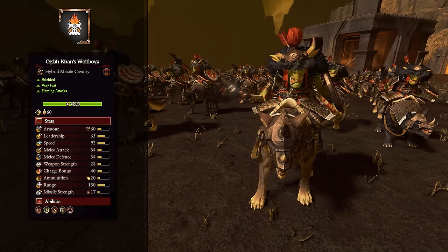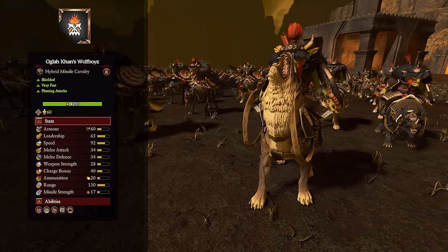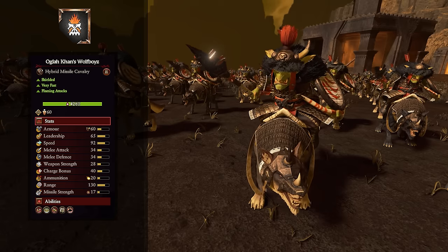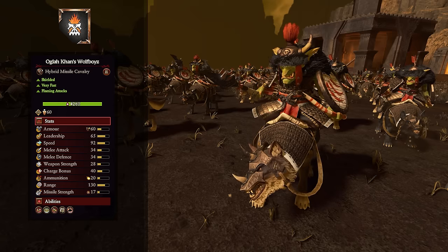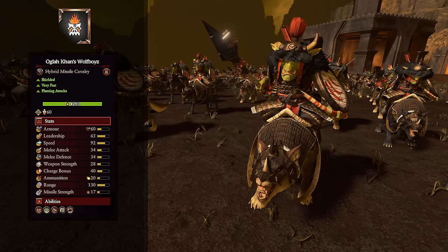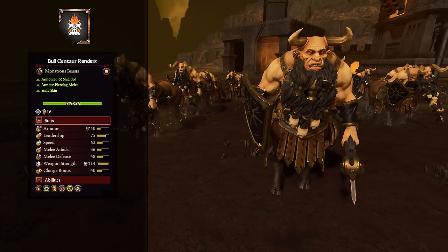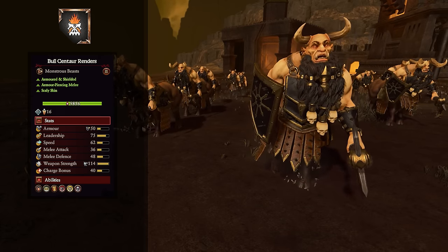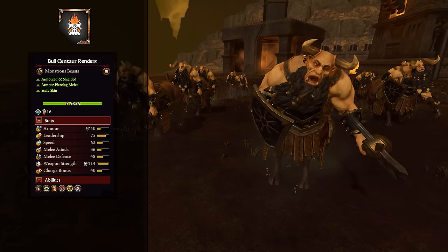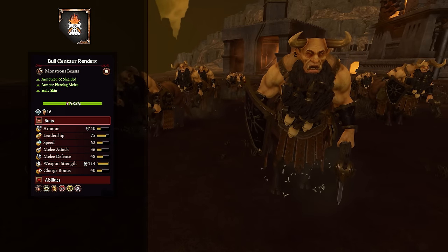Okla Khan's Wolf Boys are the same as the Wolf Raider Archers but better — improved melee stats, a shield, poison on their ranged attack, and Cowardly Despoilers for extra flanking damage. They also have the Pelt of Wolf Hag, which reduces any routing unit's speed by 75% within 50 meters — great for hunting down routed units and finishing them off quickly. Then we move to the Bull Centaur Renders: the first shielded variant has good melee defense and beefy armor piercing weapon strength, designed for prolonged combat or cycle charging against infantry.